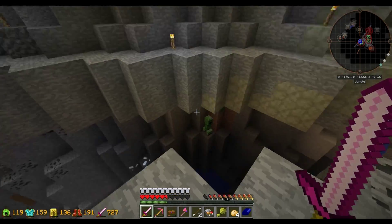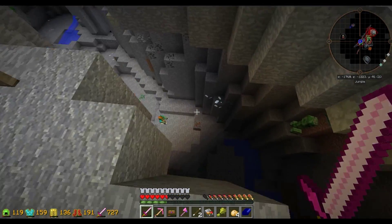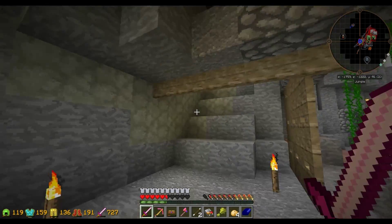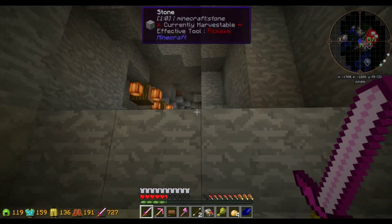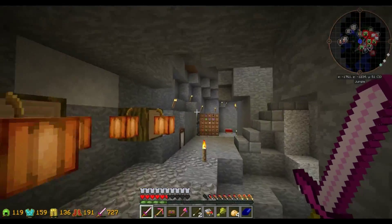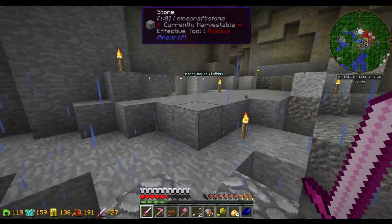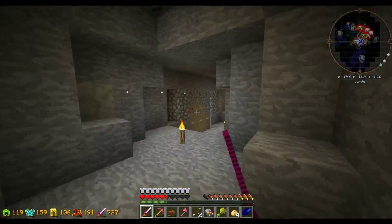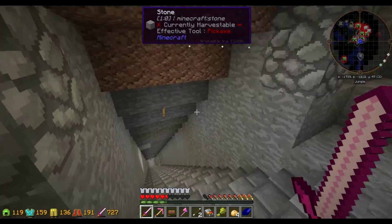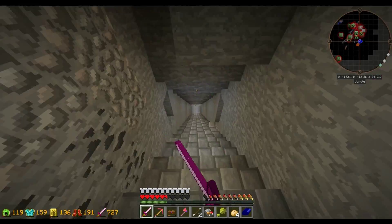I've got it down to just the rest of the ravine, and the first couple of layers are lit up and spawn-free. I've got to start working farther down. I did have one incident where a teleporting creeper teleported me down to the bottom of the ravine and it was still dark — that was scary. But I survived. I have yet to die over here. I made a little bridge and this is all lit up, with my little mine down here.